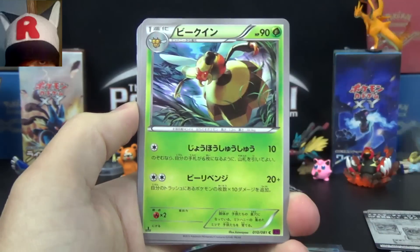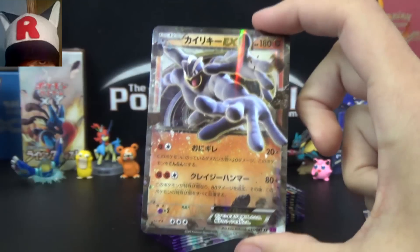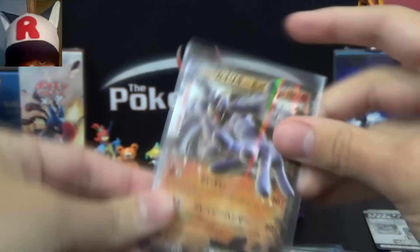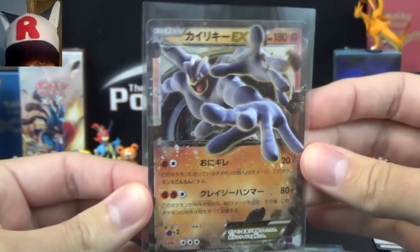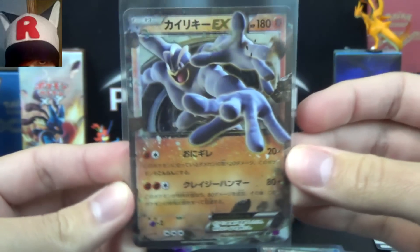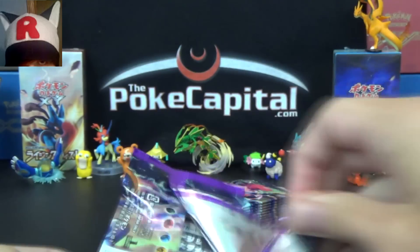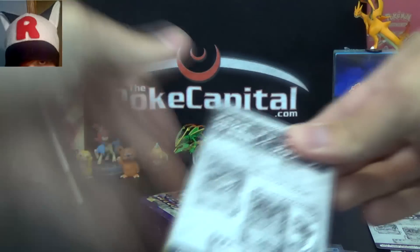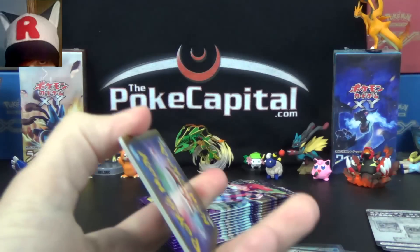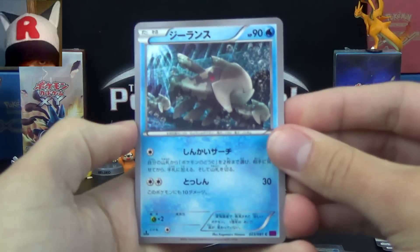Pack contents: Gumshoos, Vespiquen, Ralts, Regice, and Machamp EX! Yes, we got you last box — forgot about his existence and then pulled him. Still very cool, love me some fighting Pokemon. That takes me back to when there were only two to four sets in the format, and Hitmonchan, Hitmonlee, Scyther were the bee's knees — 20 damage for one energy with Hitmonchan was just unbelievably awesome at the time, as funny as that may sound.